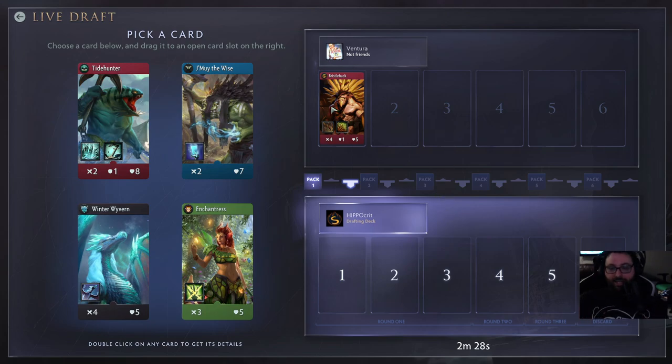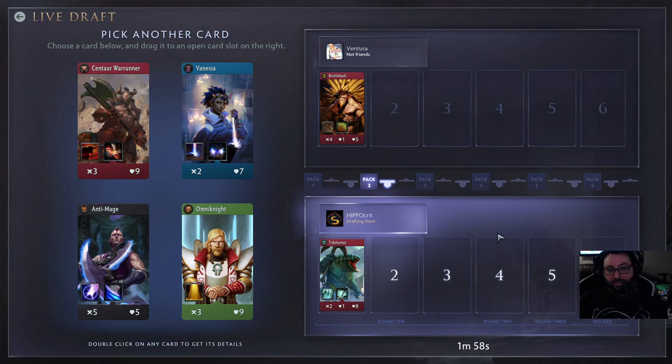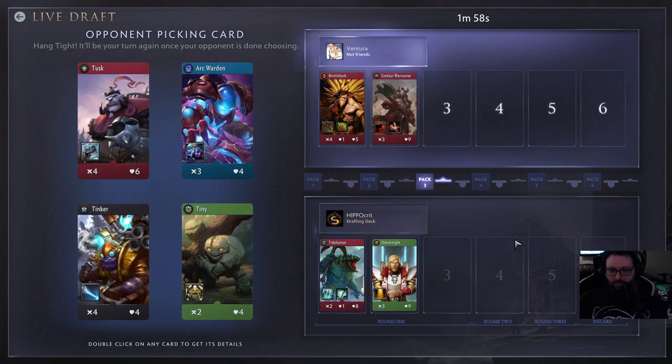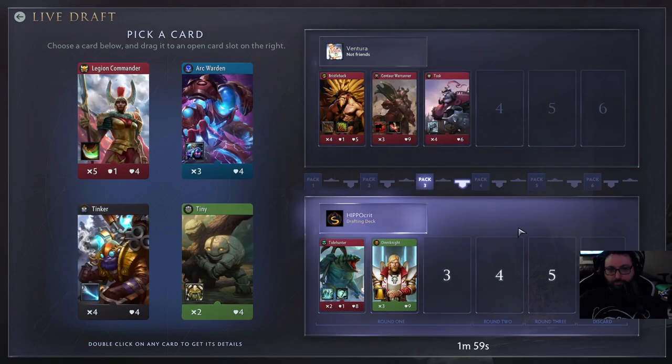So he takes Bristleback. It's kind of like a back-and-forth snake draft. Tidehunter's really good so I'm going to take him. Anti-Mage just got buffed — I don't know if I want to play him though. I'll take Omni Knight, get some nice big bodies. As you can see, we take six heroes and then drop one, so I don't have to commit to green or red at this stage. It looks like he's committed to some sort of red strat. I should have picked AM, I apologize — I'm just trying to win. We're going to take Tiny.